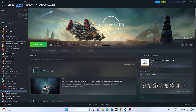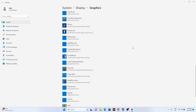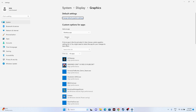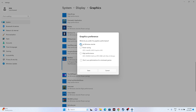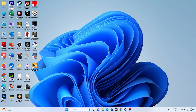The next fix is to run the game on the dedicated graphics card. Go to the search bar and open Graphics Settings. Add the game by clicking Browse, then navigate to: This PC > Local Disk C > Program Files (x86) > Steam > SteamApps > Common > Starfield, and select the executable. Once added, click Options, change from 'Let Windows Decide' to High Performance, and click Save. Then try launching the game.